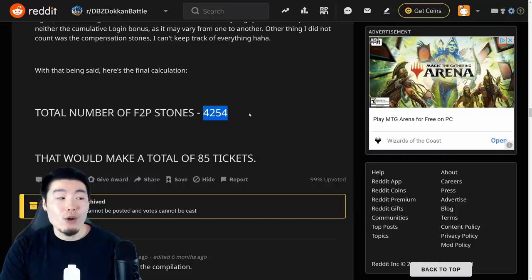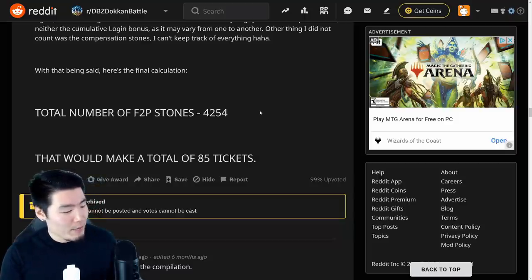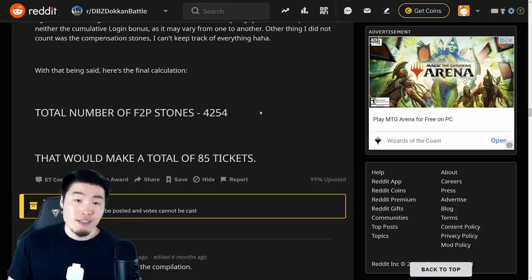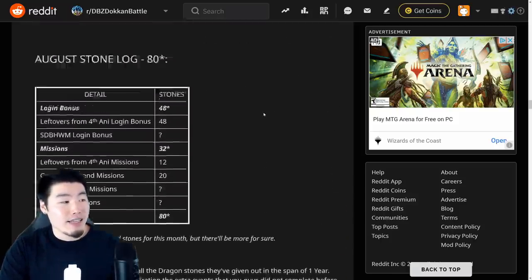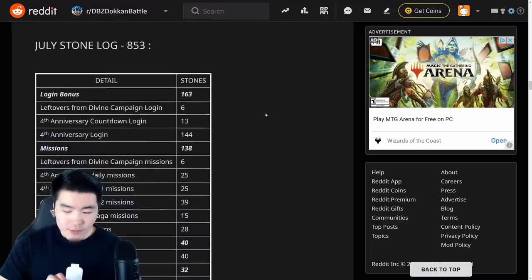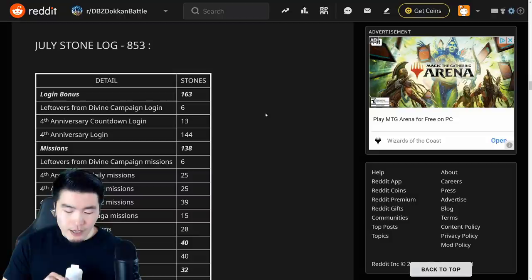As you can see, 4,254 free-to-play Dragonstones for a year on Global — not too shabby. If we divide 4,254 by 12 months, that's an average of 354.5, or rounding up, 355 free stones every single month. Now some people are going to say there's an outlier, which is July — that was the 4-year anniversary. So taking that out: 4,254 minus 853 is 3,401, divided by 11 months. That is still an average of 309 stones for free every single month.